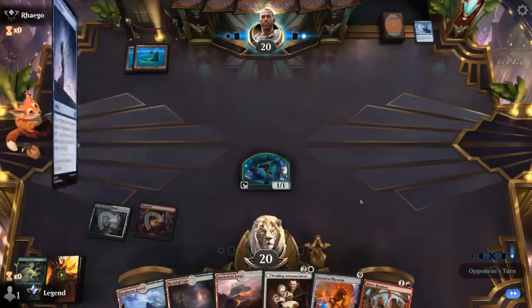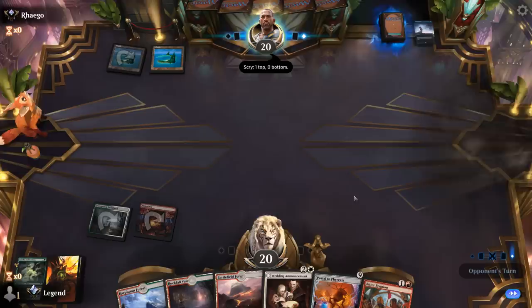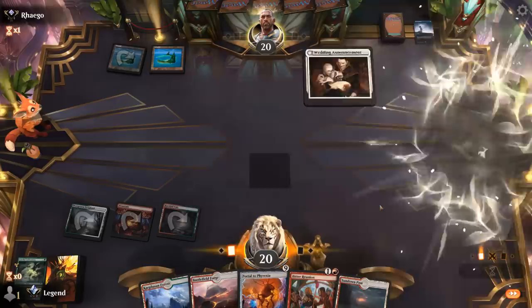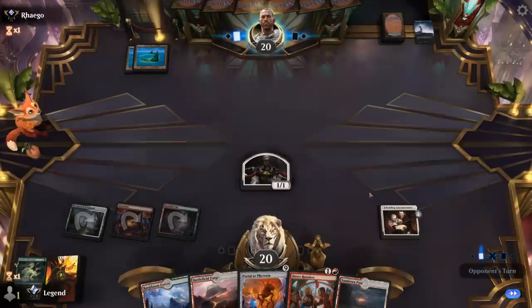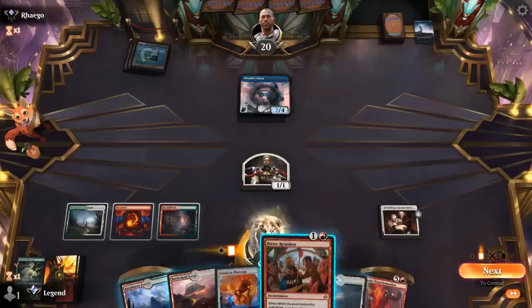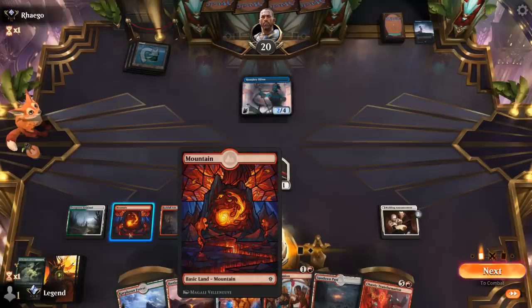Unless they have a Spell Pierce, we can resolve Announcement. Opponent has a Fading Hope — let's see if they also have a Spell Pierce as we cast Announcement. Looks like just a Fading Hope, no Spell Pierce. Sticking a three-mana enchantment is a big deal. Opponent feels too far behind and just needs to stick a Haughty Djinn — and they sure do. So I can cast Reunion, discard Portal, and then hope to draw Destroy Evil to take out Haughty Djinn. I should probably keep some white mana untapped.